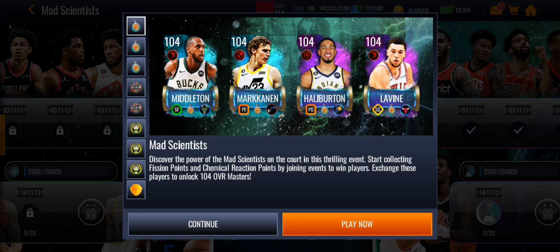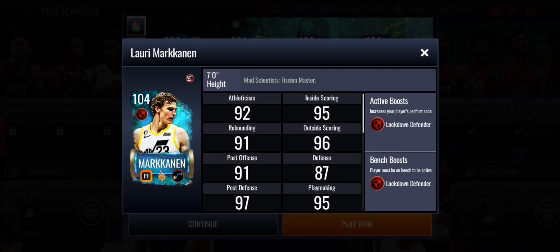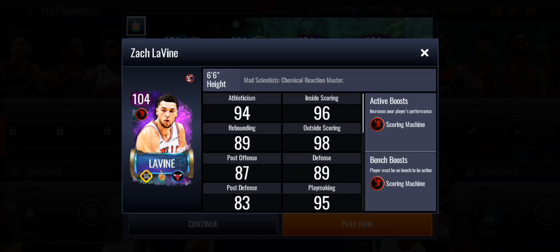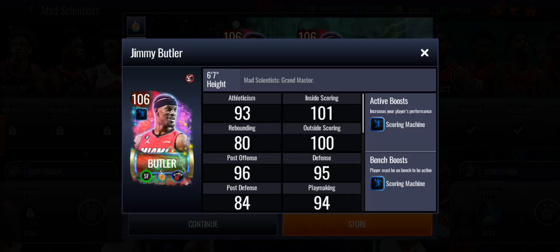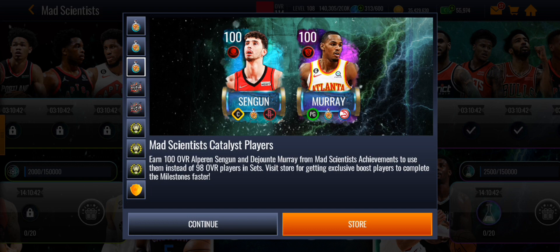The first 104 overalls are Chris Middleton and Lori Markanen. On the chemical reaction side, we have Tyrese Halliburton and Zach LaVine. The grandmasters for the whole promo are Carl Anthony Towns and Jimmy Butler, both with a platinum team boost. Carl Anthony Towns has a slasher boost and Jimmy Butler has a scoring boost. There are also 100 overalls, but they don't matter as much.